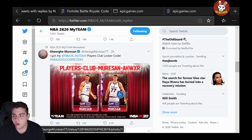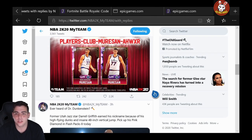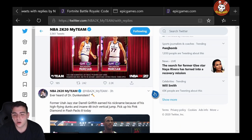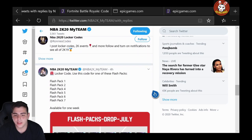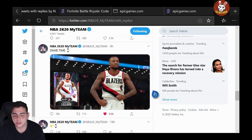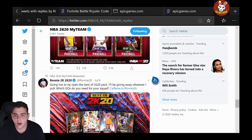Here is the other code — we're having some difficulties here. It's: george-mercine-players-club-mercine-ahwxr. I think there is one more, not totally sure. The flash pack drop also dropped a lot. We also have this one — but yeah, there are about three new codes total.